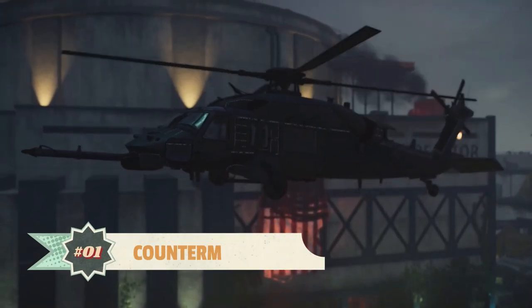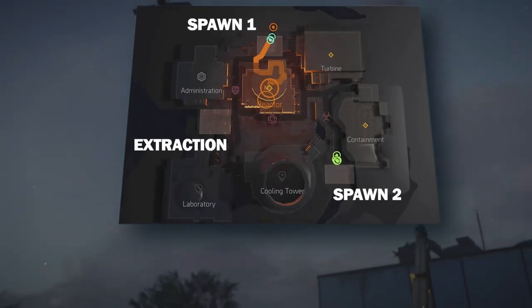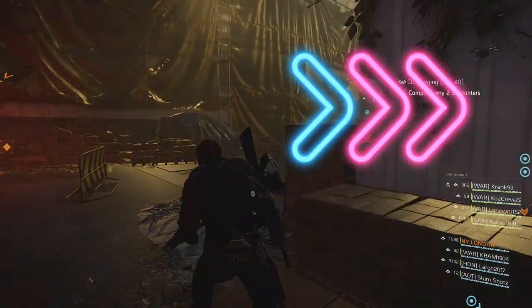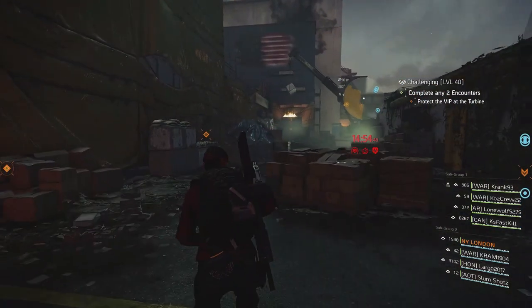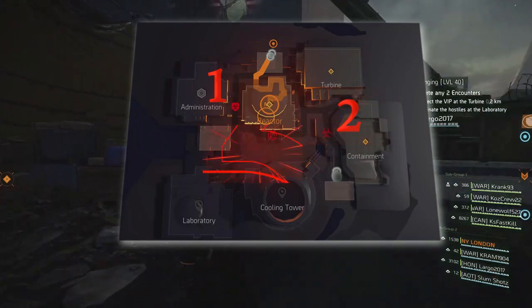You spawn into the map in groups of four, at two or three potential spawn sites. The unused site is where you will extract from later in the activity. Before you follow your GPS into one of the buildings, there's something to do first — at the start of the game, three random countermeasures will be in effect.